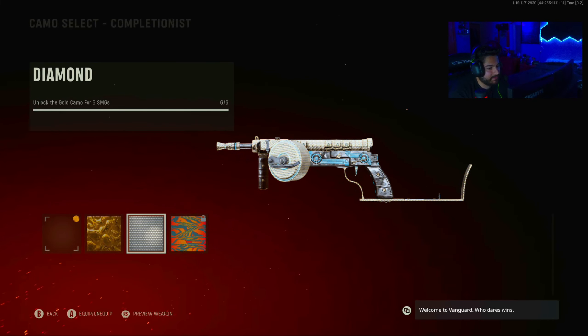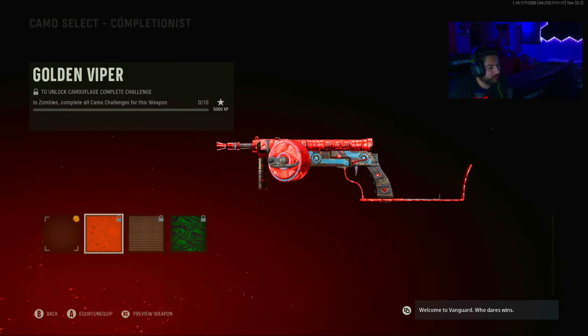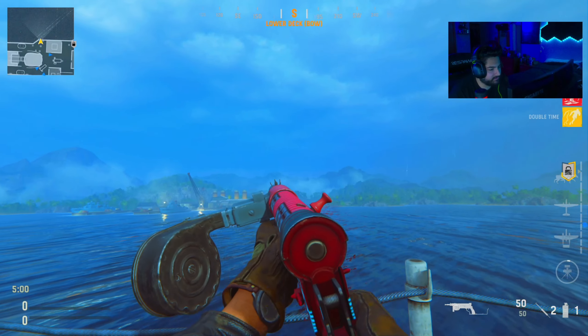Here's gold, diamond, atomic on it — it actually looks really cool with them. Golden Viper, Plague Diamond, Dark Aether. All right, here's the blueprint.